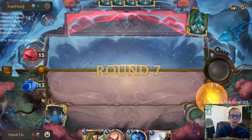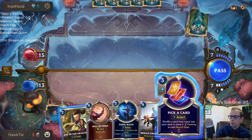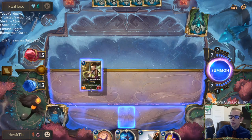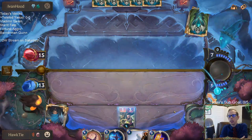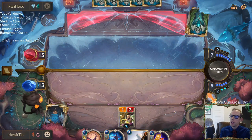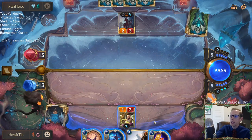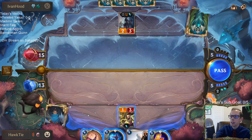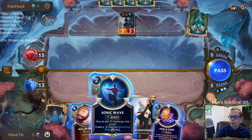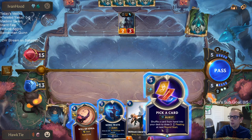This game is really built on strategy and your decisions mattering. You don't miss land drops or anything — it's a very even game. Both players get to play creatures every turn. So it really is sequencing and skill that determines who wins and who loses.